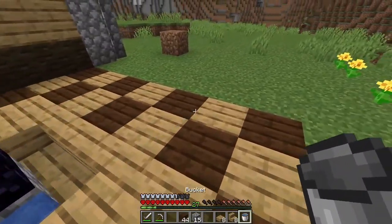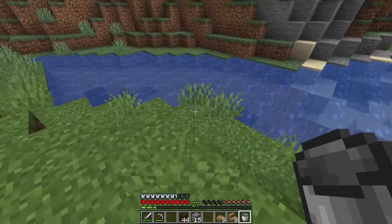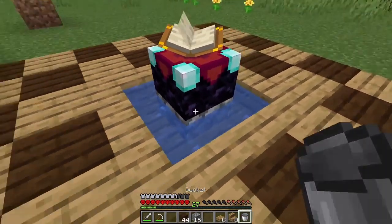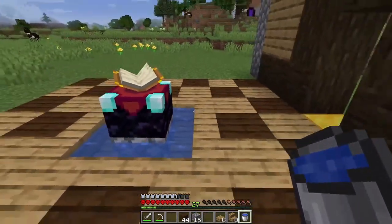Now all I need to do is add some water here, and we're going to put water all the way around it. That way, if ever we need any sources of water, we can just go right into our house. And there we are — that should be an infinite water source. Look at that, looking nice.